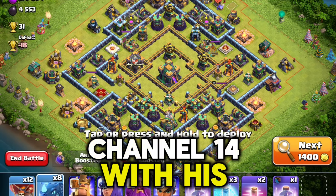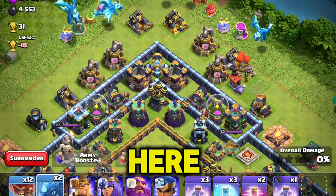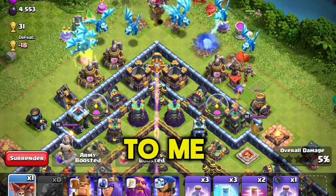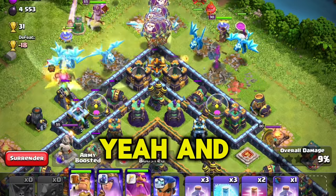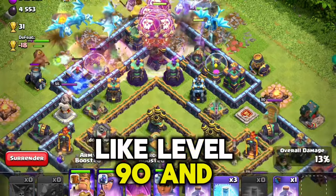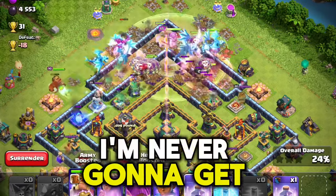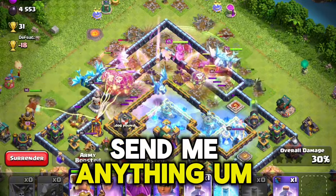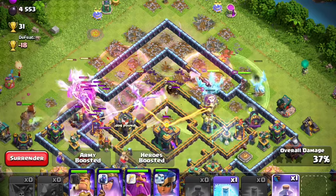Looking at Town Hall 14 troops - the blowers have got little helmets on, that's new to me. The balloons look exactly the same. Oh my god, all my things are like level 19 - that is unreal. It is unrealistic, I'm never gonna get them to level 90, Supercell.